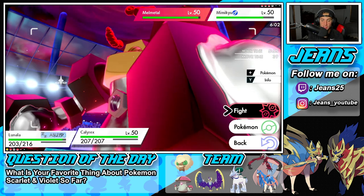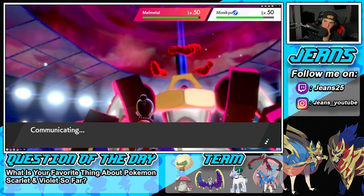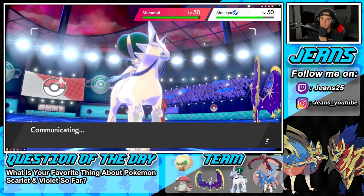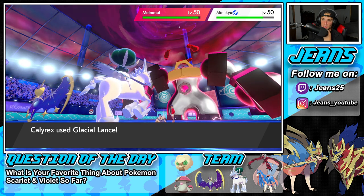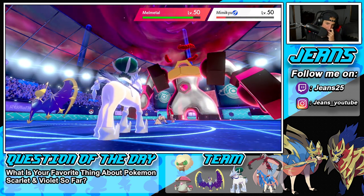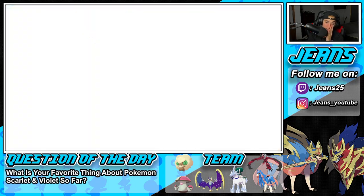I'm going to double down on the Mimikyu. Because if Glacial Lance doesn't KO, then Moongeist Beam can. If it does, Moongeist Beam just slides over. We're just going to try to prevent Trick Room. Of course, Lunala is slumped. He is going for a Trick Room. Can this actually KO the Mimikyu? We do not. So Trick Room is going to be out and about, and he is going to go for the Steel Spike and finish me off. So he finishes me off — that is all of his Dynamax turns.